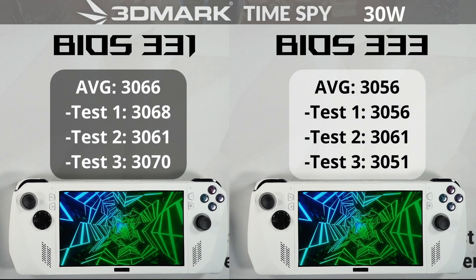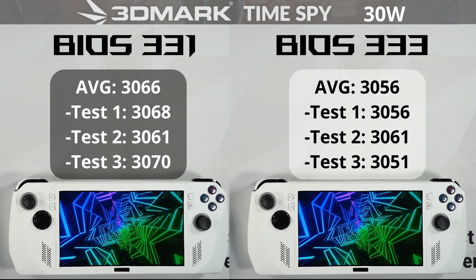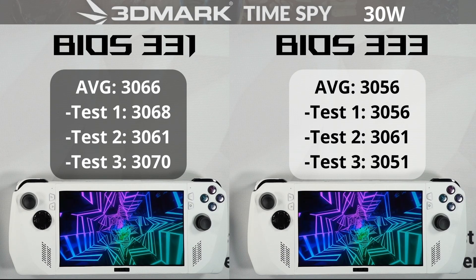When we take the TDP up to 30 watt, we get 3066 on 331 and 3056 on 333.